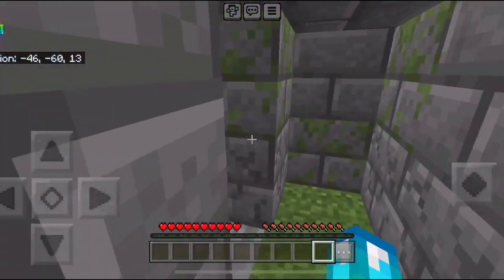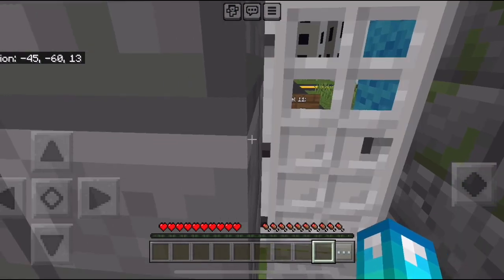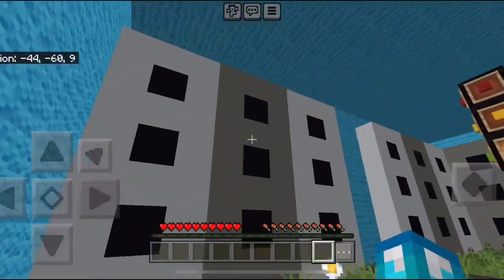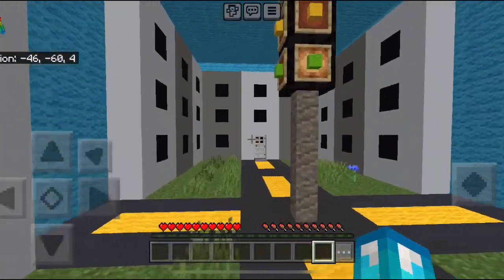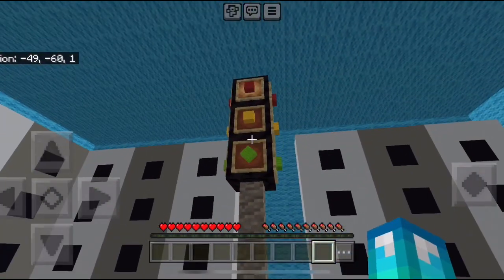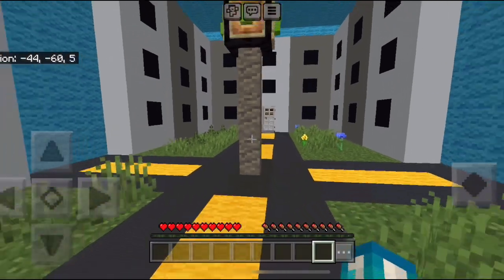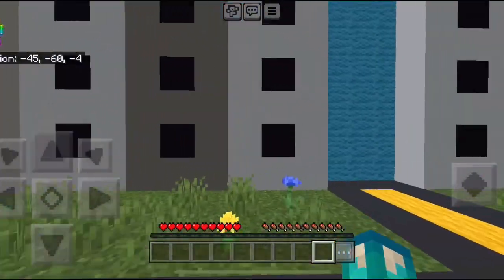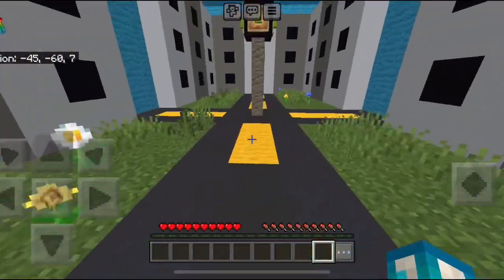Moving on to level 11 — Blue Slime King didn't make any tutorial for level 11, so I just made my own design for it. It is the Endless City. I made all these skyscraper type buildings, a traffic light in the middle, and put in bone meal and stuff to make it less empty.